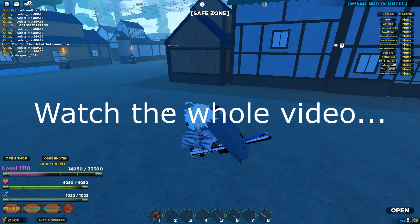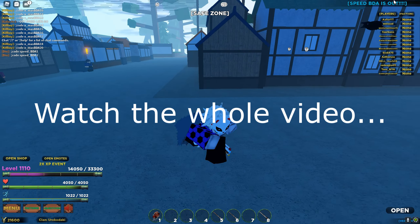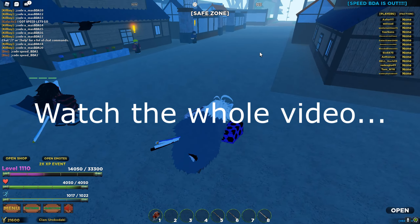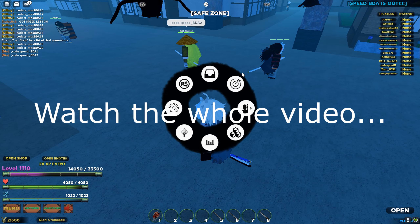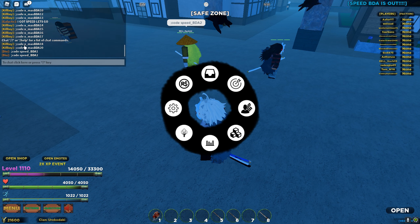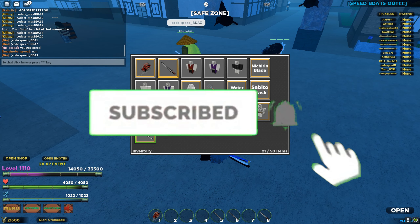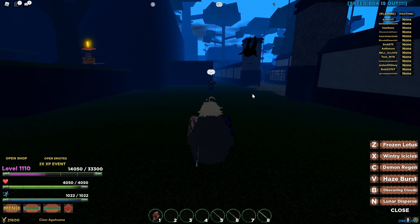Yo, what's going on guys, x4 here. In this video the Speed BDA is out — the Blood Demon Art. As you can see in the top right it says it. The way you get it is by using the codes that you're seeing everyone use here — it's probably this code to be honest, but the codes are going to be in the description and the comments down below. Make sure you check them out and subscribe if you haven't already. Shout out to the Blooded Demon Art.